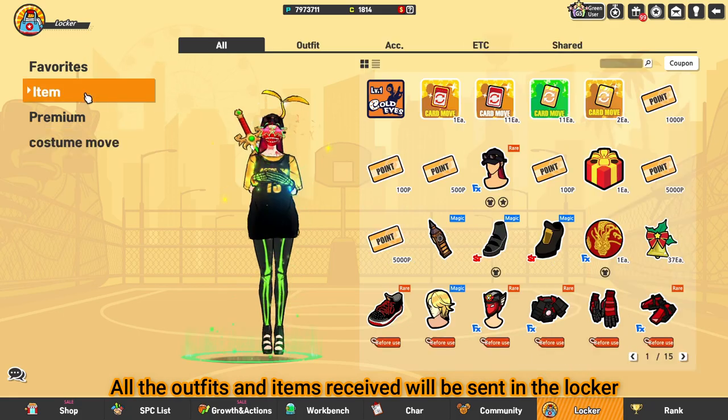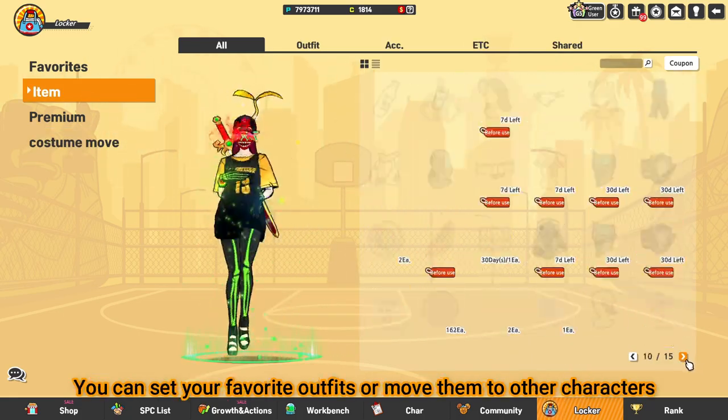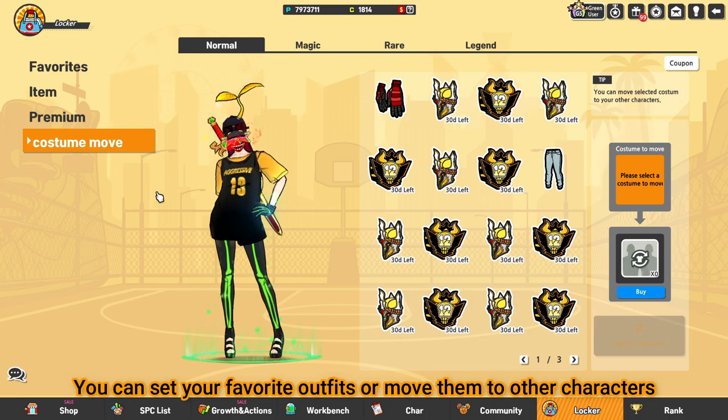All the outfits and items received will be sent to the locker. You can search your favorite outfits or move them to other characters.